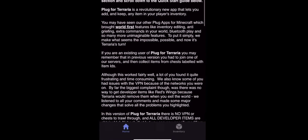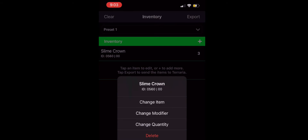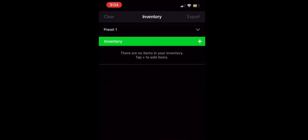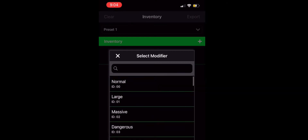When you open the app, press inventory on the bottom right and you'll get this kind of page. Just press add, then change item. Press the inventory and you can pick any item in the game. As you can see, I searched up Zenith right here and I got a hundred of them.